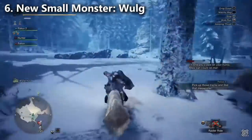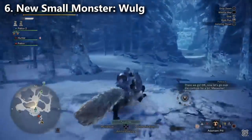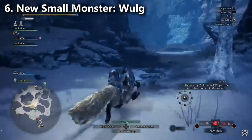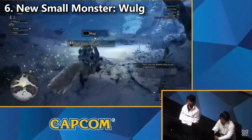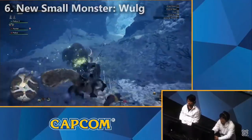Change number six: there's a new small monster called a Woolg. It was used as a Raider Rider. We don't know if there's going to be a great version of it — kind of like Jagras and Great Jagras — or if it's going to be a standalone small monster like the way Shamos is in the Coral Reefs.